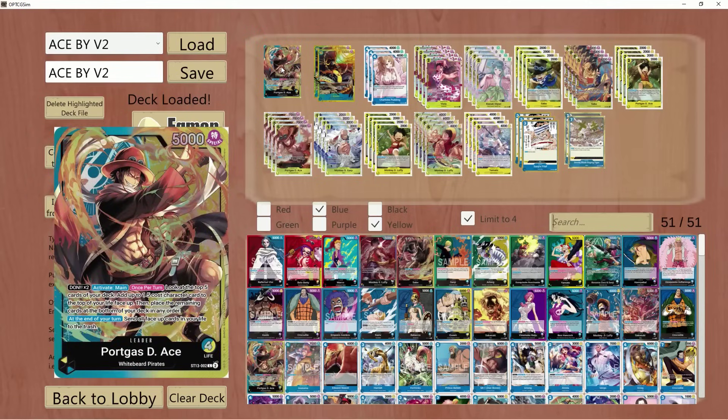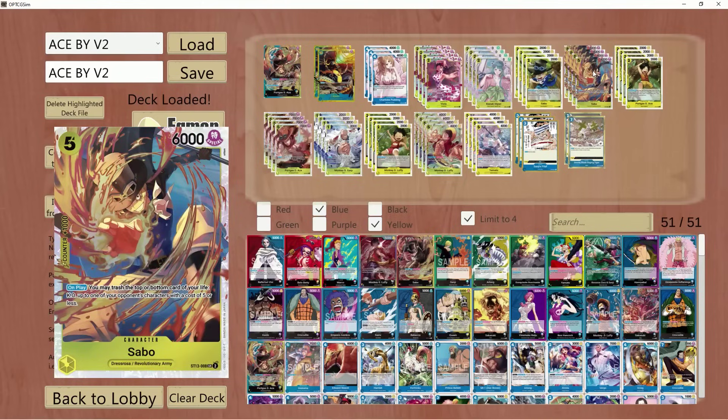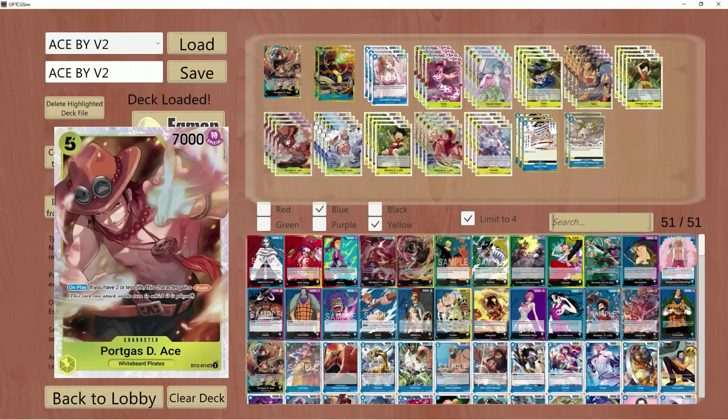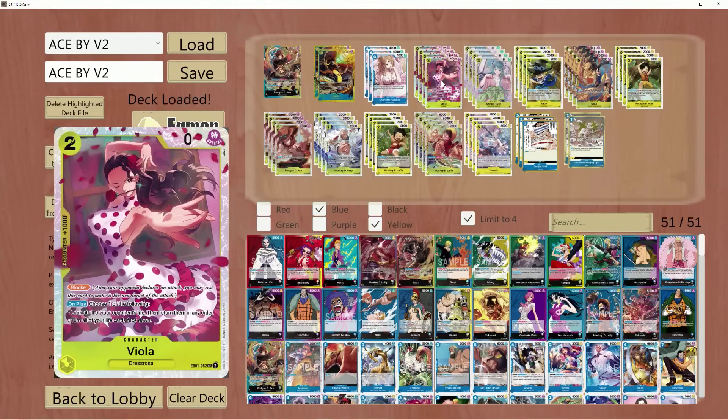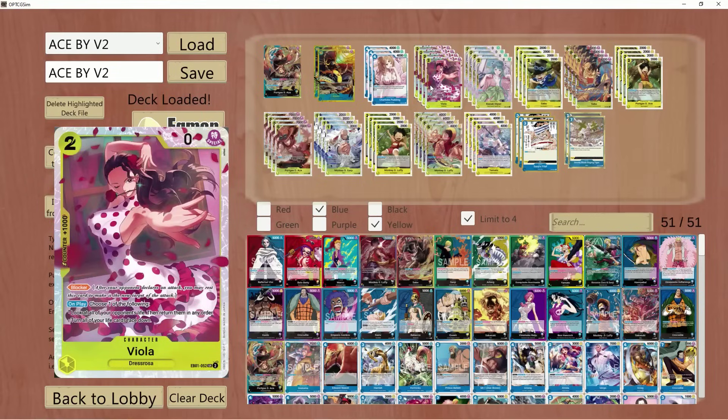In a scenario where you plop down an Ace and let's say you have a Luffy, or an Ace, or a Sabo, and you don't have any babies to put on board — you can drop the Viola, activate her ability, and flip that five-drop that was on top of your life face down. That way it doesn't go to the trash at the end of the turn with your leader ability. Therefore, you heal the life, which is really, really strong. Or again, you can reorganize all your opponent's cards.